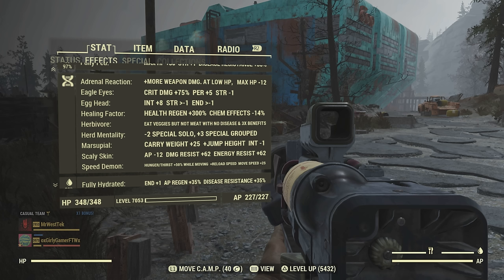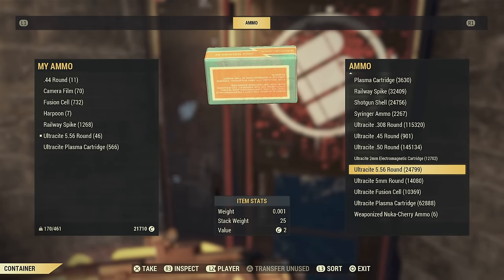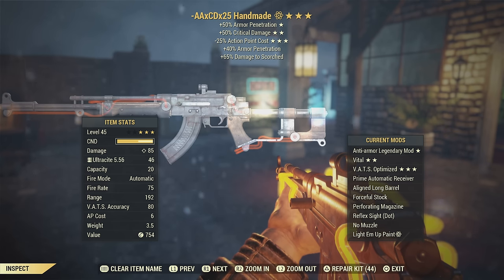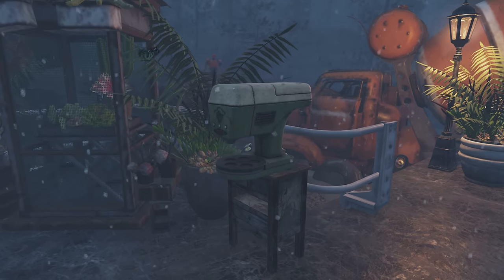Here are the mutations I'm using. You definitely don't want Adrenal Reaction with this build. Eagle Eyes, yes; Egghead to rank up a little quicker; Healing Factor is nice; I recommend Herbivore so you can take advantage of Company Tea benefits; Marsupial; you don't even need Scaly Skin; and Speed Demon is definitely a good one. I also recommend using Ultracite ammo if it's not a pain to craft — you'll want all the extra damage you can get. Anti-Armor weapons are my first pick for this build; Vampire's isn't the greatest and Bloodied definitely won't work here.